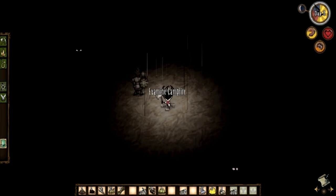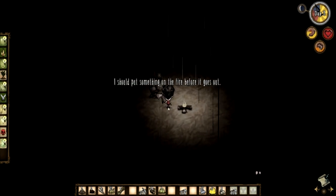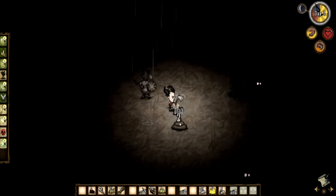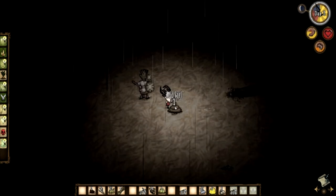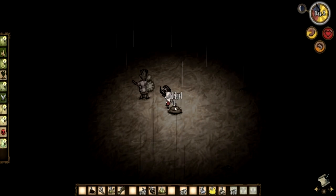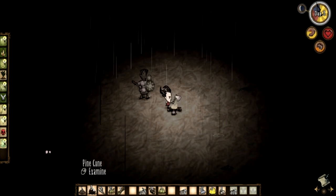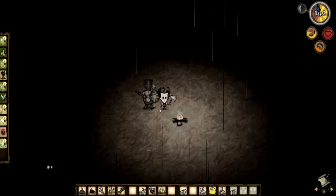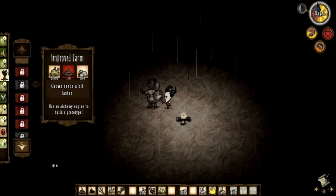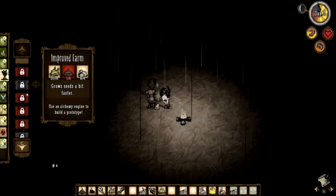Hey, I can cook it. Oh, that heals — so that gives me health. Oh shit, it's raining, so the fire's going out really quick. Weird shadows. Oh my god, this is fucking creepy. Next plan of action is to go collect manure from those big things and then make a farm, so we can grow seeds. That'll be great.